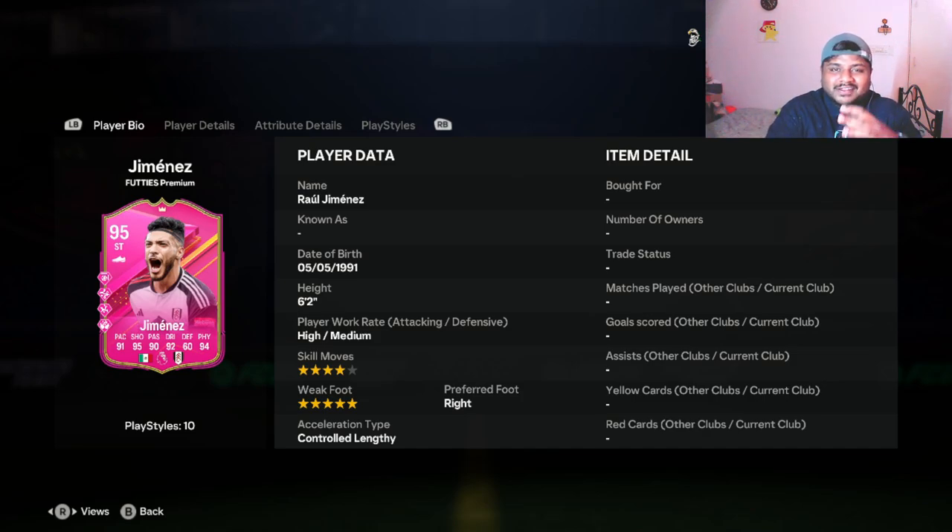Hey guys, welcome back to the channel. Hope you guys are doing well. Like I said in yesterday's video, we are going to be looking at Jimenez in today's video. This is actually a good card, I'm not going to lie — the 40s Premium Jimenez looking really good. Now his pace might look a little bit low initially; as soon as you look at the card it says 91 pace, which might be a bit of a letdown for many people.